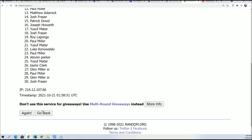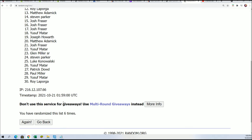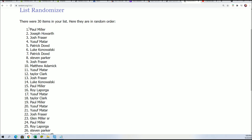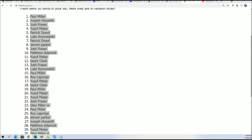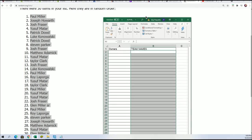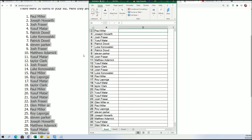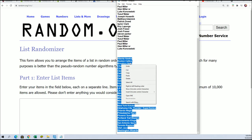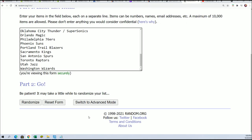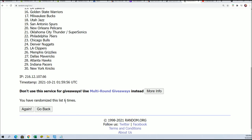Seven times through. For each list, we're going to randomize each list. Lucky number seven. And so that is the first list finished. The next list is going to go through the random, the team names. Seven times. Lucky number seven.